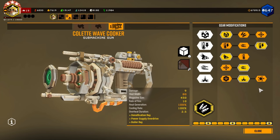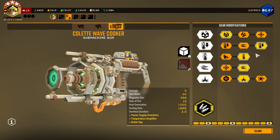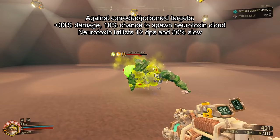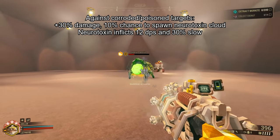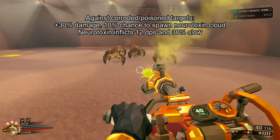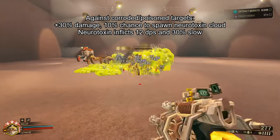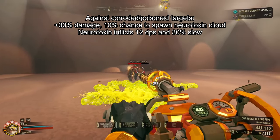We're finally getting to these other mods. All of these mods are made to combo with Driller's primaries. Tier 5A, Contagion Transmitter, works only when shooting enemies that are either gooed or neurotoxined. It gives a 30% damage boost — nice, but not huge on this gun — and has a 10% chance to spawn small neurotoxin clouds. This mod is solidly fine. The DoT stacking is nice and it is more damage, so it's a pretty easy take if you're using Sludge Bomb.